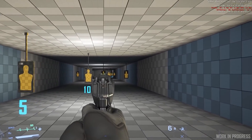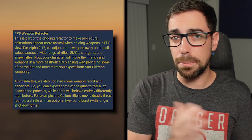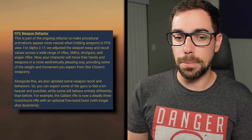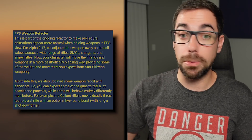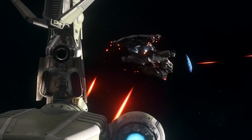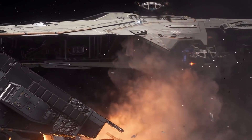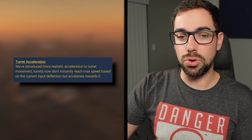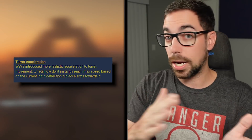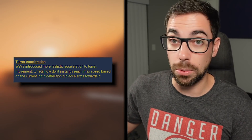I just think it'll be exciting to try out the new weapons and see how they feel. The Gallant Rifle now has a 3-round burst to go with the 5-round burst, so you have two choices — the 5-round burst just takes a longer downtime before it can fire again. Then there was a turret acceleration change, a balancing change because turrets were a bit too snappy to turn.